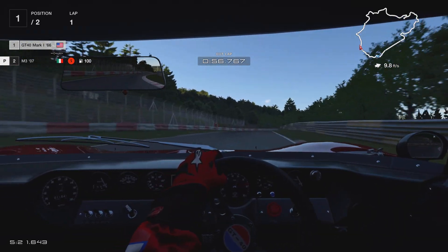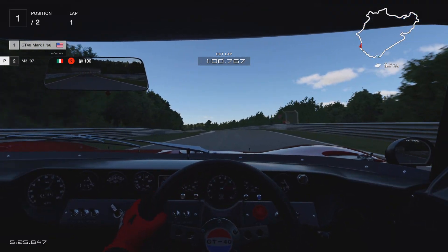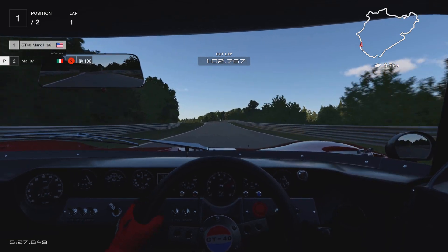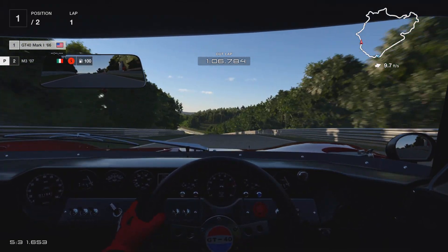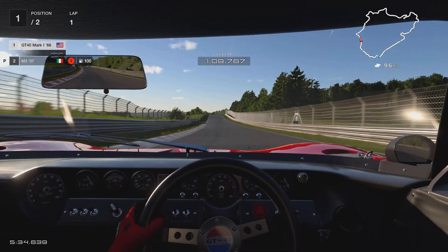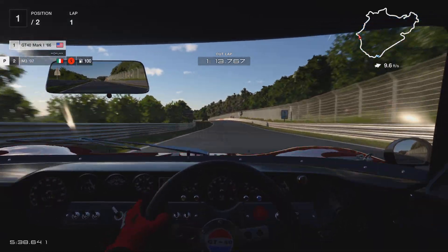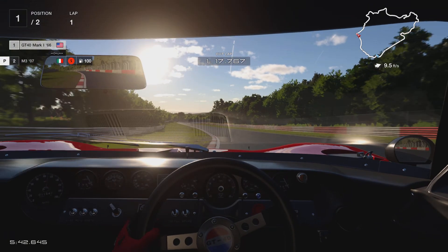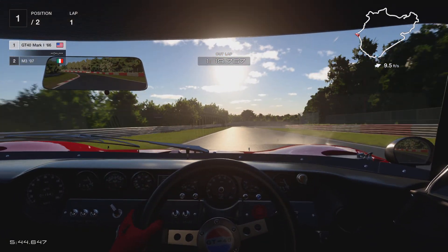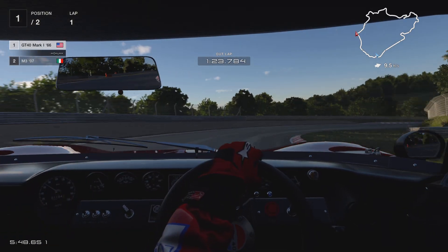The 427 Cobra Jet or 429 Cobra Jet that came out years later would have torn the competition apart in 1966. But just cruising with this car in the game is nice, because it's a multi-million dollar car in real life — realistically, I would never own this car.